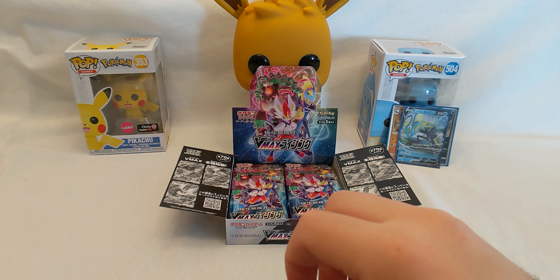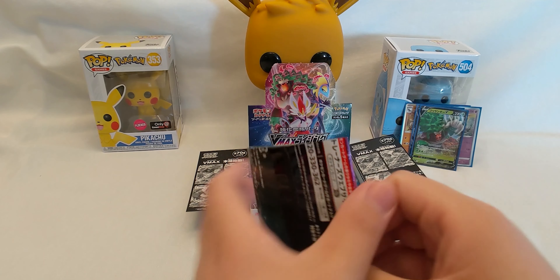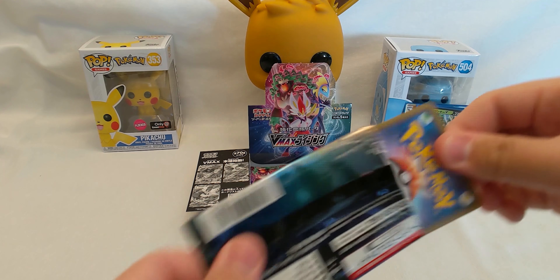We got a Xatu, Helioptile, Applin. So if Honedge is the first one, Doublade is the evolution — let me check, yep Doublade. And another Toxtricity. Let's keep going. We got a Butterfree — pretty basic. A Bronzor, so its evolution is Bronzong. Indeedee, a Stunfisk, and another non-holo Arcanine. Let's keep going.